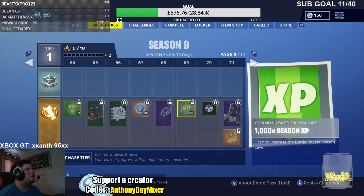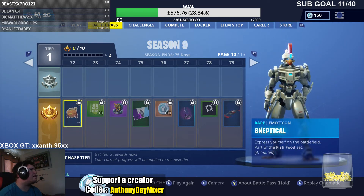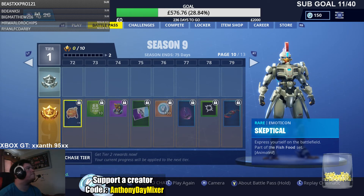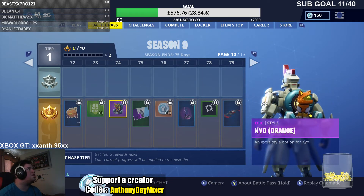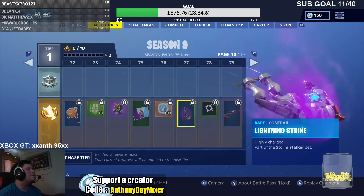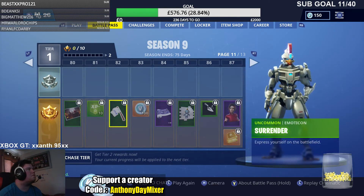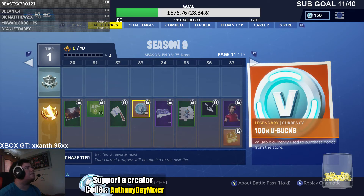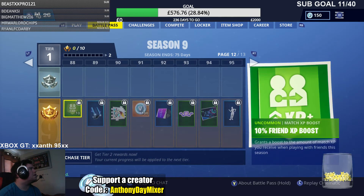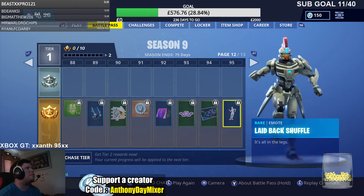There's another character called Stratus. V-Bucks. Another character — Kaio Orange. V-Bucks. Another one of them things when you fly down, and another Glider. So it's a lot different — I like it, I really do. Demi is another character. There's some more Gliders, some more music. Layback Shuffle — that's a good one, isn't it?